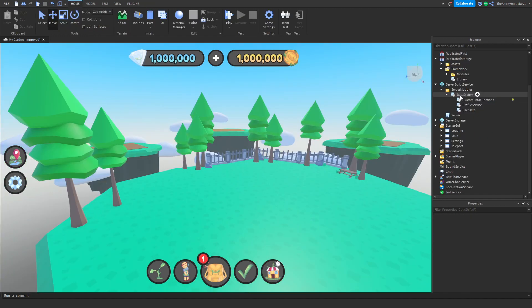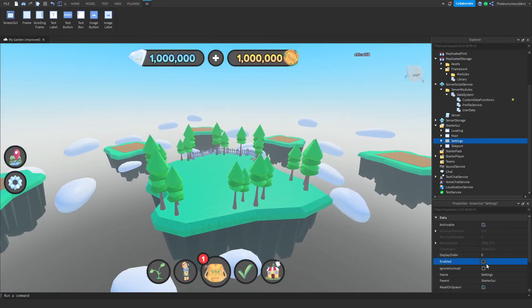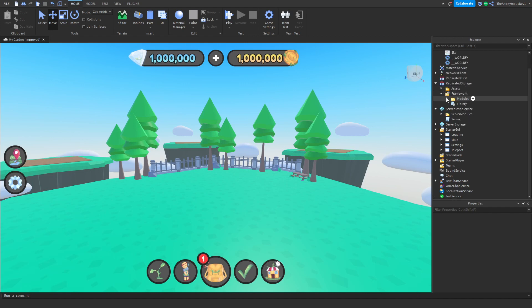That's gonna be it for this video. So we've started on the map and we've started on the UI design — we've done settings and the teleport, which are these two here. We've also started on the data system. Zedlocks is helping me with the data system; we're just cleaning up the code and making it more easy to use. We also had to fix the framework.